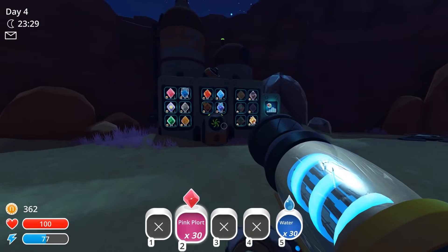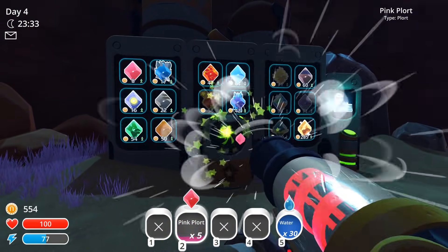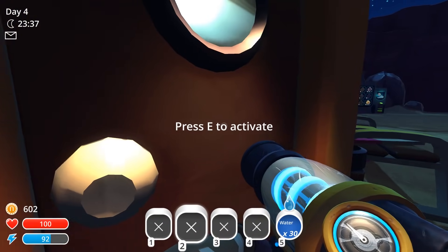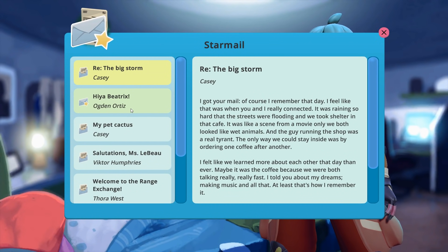Now we're in a bit more comfortable of a position. Let's sell off all these pink plorts — might as well. And we also have a letter to read, so why don't we go ahead and read that letter. And then like I said, we're going to start maybe sleeping through some days. So what do we got for our letters? We got two of them — one from Ogden Ortiz and Casey. Let's start with Casey and then we'll move on to Ogden.